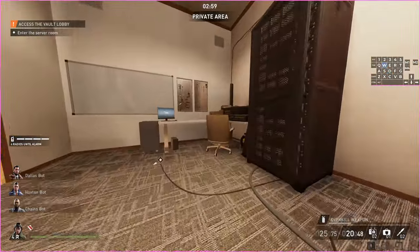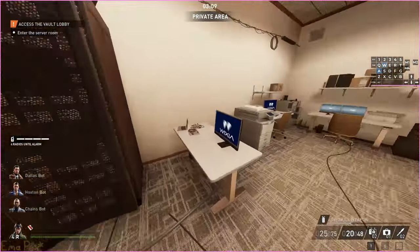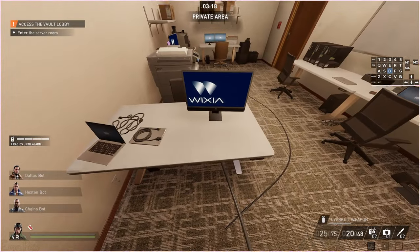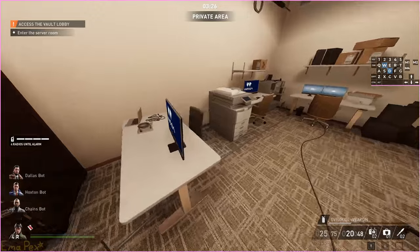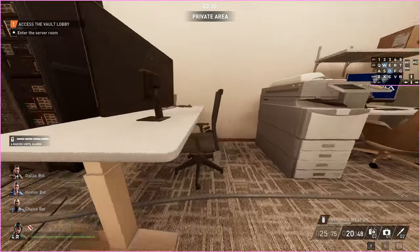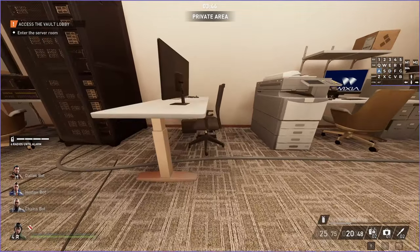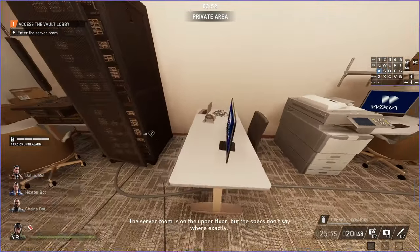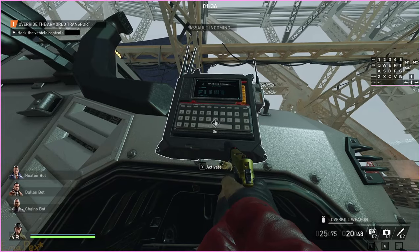You'd expect the chair to be on the other side where the monitor is, but it's not. All the desks in this room are standing desks — you can see the controls for them. On the correct side it makes sense: chair, desk, controls are all there. But on this one, the chair is on the wrong side, so if you're sat there how are you going to control the desk? The lack of a keyboard is one problem, but this chair creates so many new problems. It just doesn't make any sense.